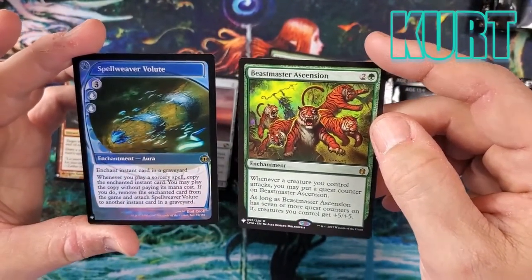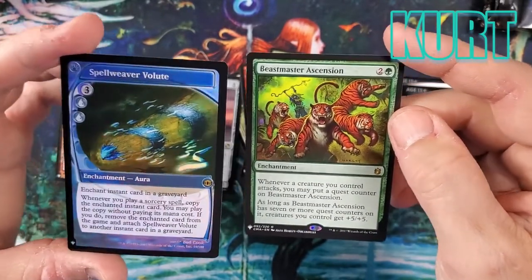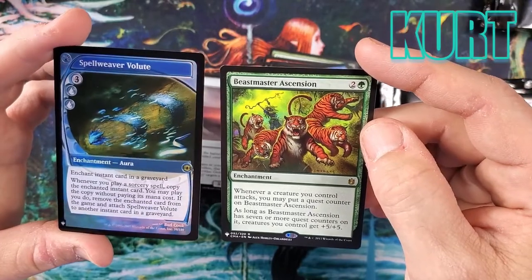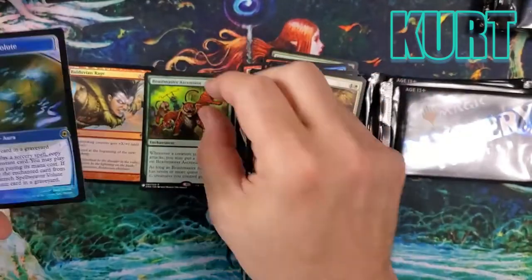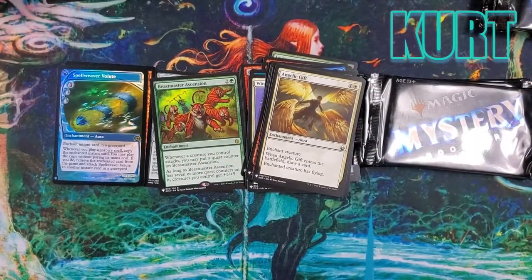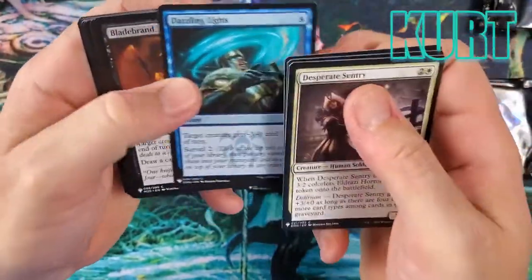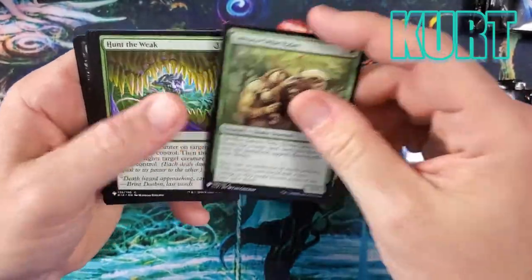Spell Weaver Volute — enchant an instant in a graveyard. When you play a sorcery spell, copy the enchanted instant card; you may play the copy without paying its mana cost. If you do, remove the enchanted card from the game and attach Spell Weaver Volute to another instant card in a graveyard. That's a super fun card I didn't even know existed! And Beast Master Ascension is really nice too. I think it might be the first time we've pulled Spell Weaver Volute in a Mystery Booster opening. Sakura-Tribe Elder — nice common.